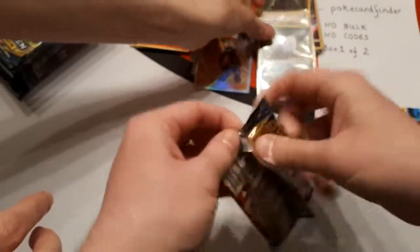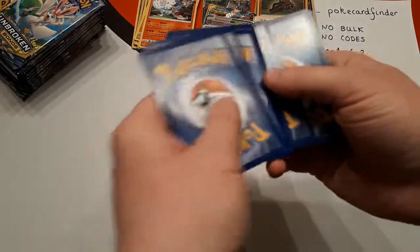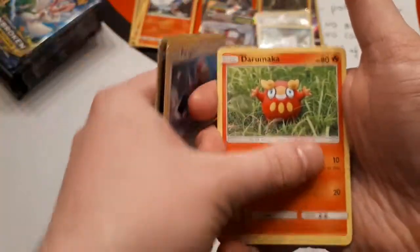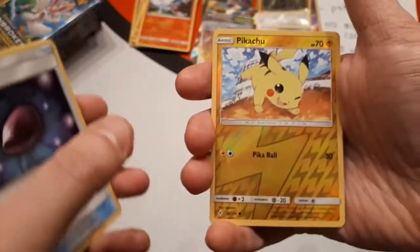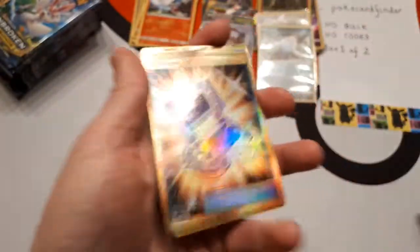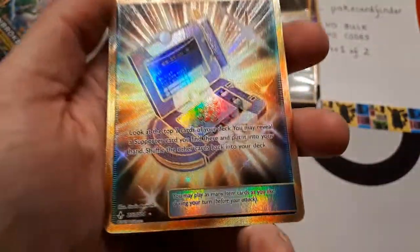I was surprised about that — Blastoise GX. Spoilers for those who haven't seen Madison results, but I suppose it's a bit late now. So we have: Riolu, Espeon, Porygon, Darumaka, Caterpie, Water Energy, Malamar, Giovanni's Exile, Dusk Stone, and the reverse is Pikachu. The rare is Pokégear 3.0 — Secret Rare! That is awesome — first one of these that we've opened on camera.